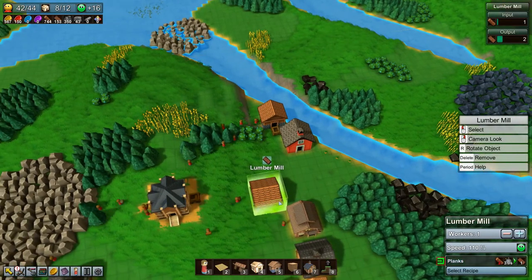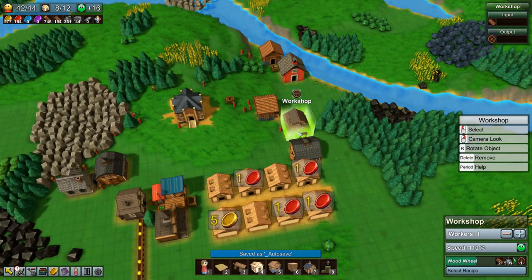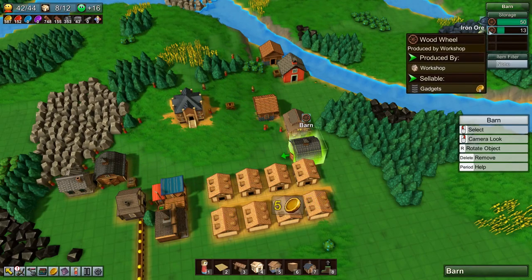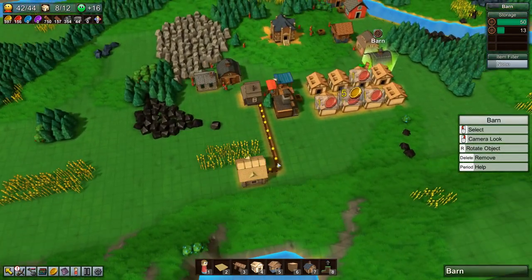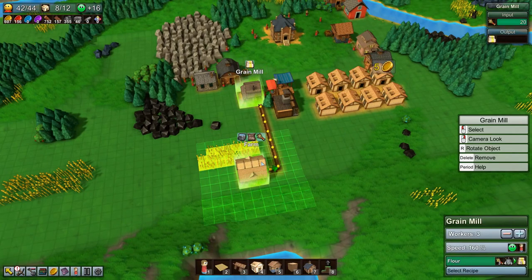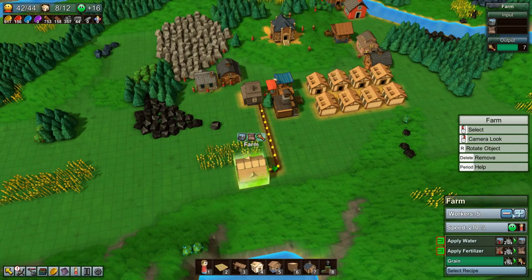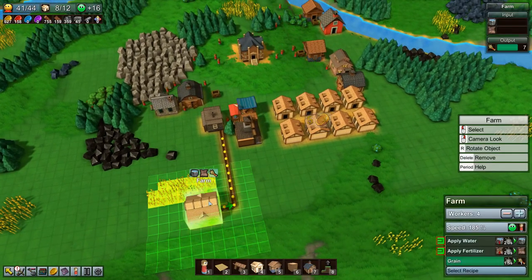Is there any automating we want to do while we wait? I don't think so. Our barn is getting full of wood wheels, which we'll also need for the conveyor belts. Now we can see it's actually backing up — the farm is producing more grain than the grain mill can mill. Let's reduce it by one and see if that ratio is more reasonable.